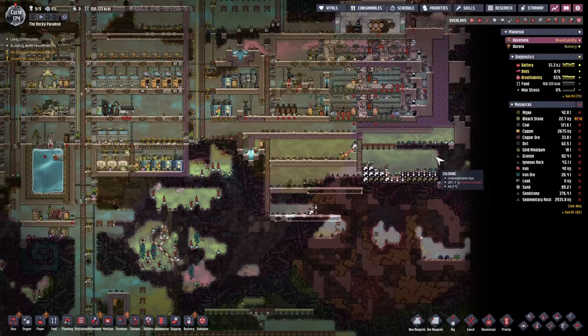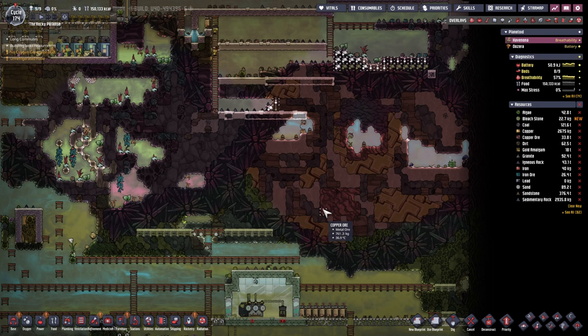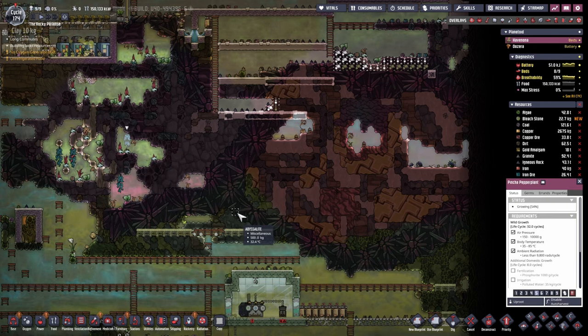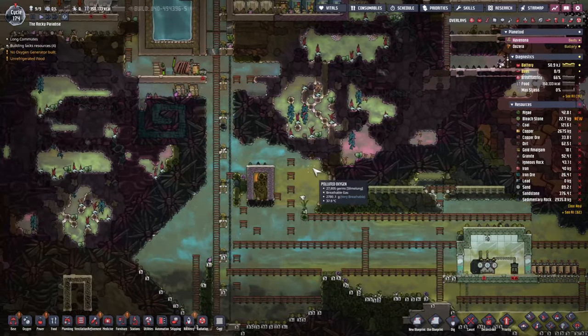Then, once the trekker farm here is complete, I was thinking we could also put in a temporary power production zone in here. But also a bit of food as well, such as those pinch pepper plants. I think their temperature range is a little bit higher, which actually works out pretty nicely for us.